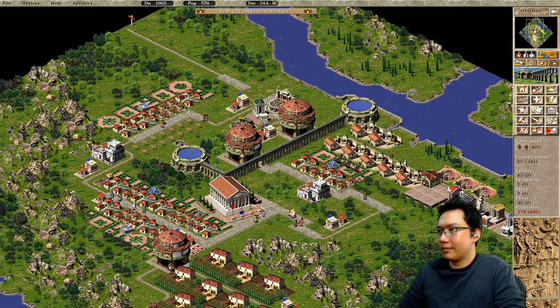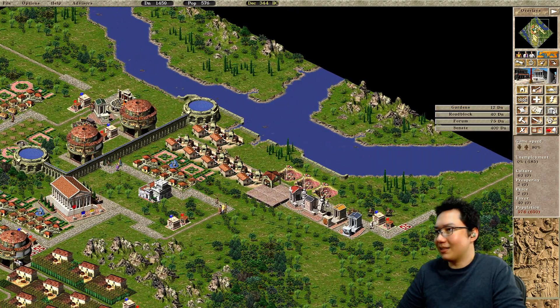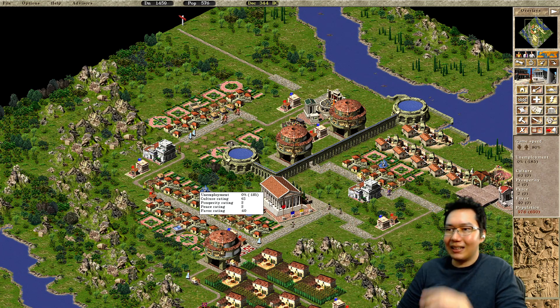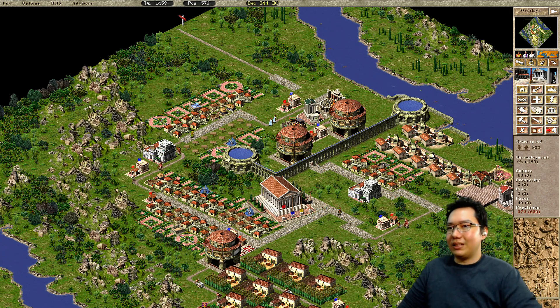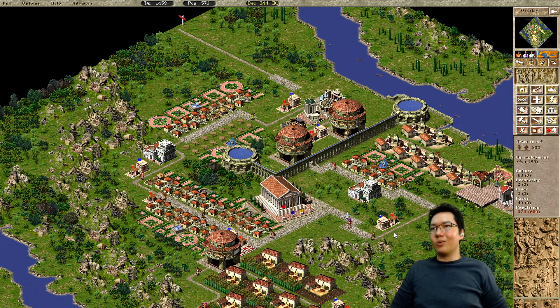Fountain right here. Let's bring in some extra people. Do we have plazas yet? We don't have plazas — that's why we're struggling a little bit on desirability. The fountains are like not maintaining. We need more people to move in. These houses are still so empty — where is everyone?